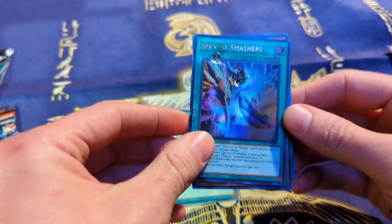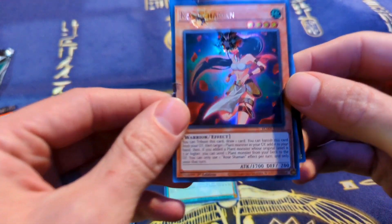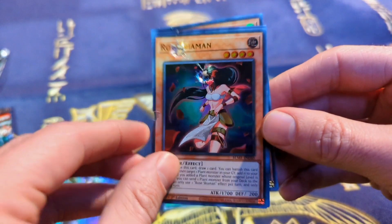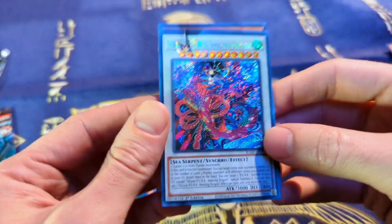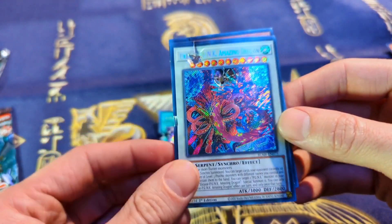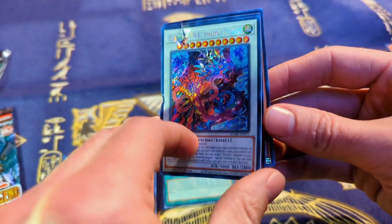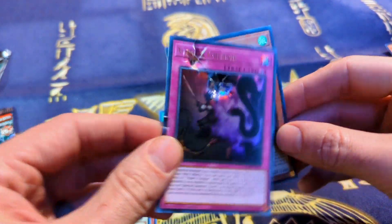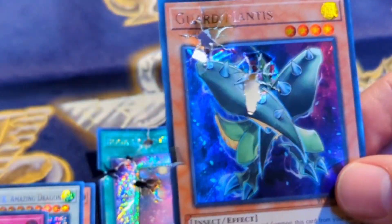We had an Ultra Sprite Smashers — that's actually kind of disappointing, all commons. Rasha Haman, right in the skull. We have Punk Amazing Dragon, Yukio Jam Dragon, The Grudge, and Guard Mantis. He's not guarding anything anymore.